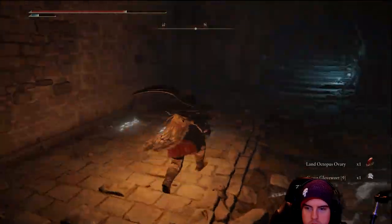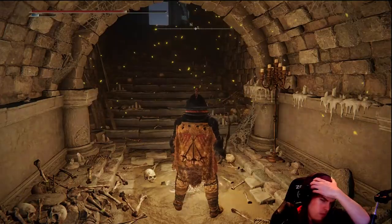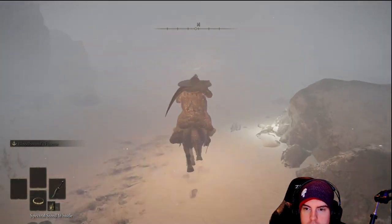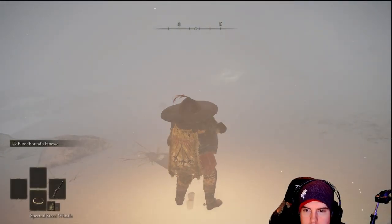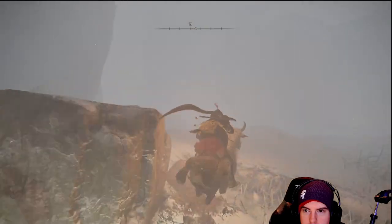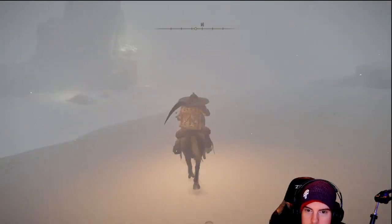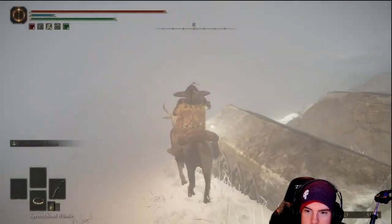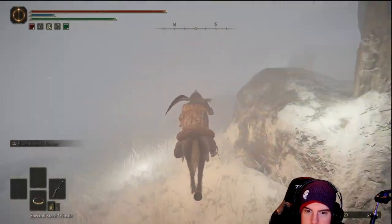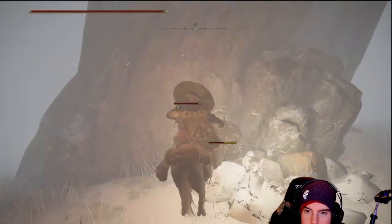From that point, we'll have a globe ward on our left. There are a couple of troll messages on the ground suggesting a hidden wall — there isn't one. We'll grab the lost grace, and now we'll be in the Consecrated Snowfield. We'll essentially be following these lights for the first portion, but we're going straight for the map. We need it because, as you'll notice, there's quite a field of vision impairment in this first portion.